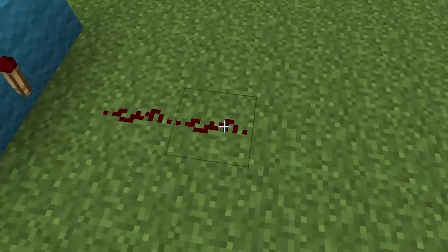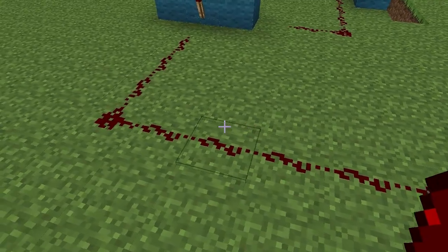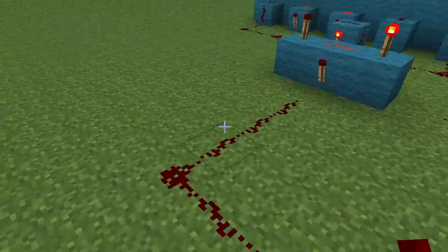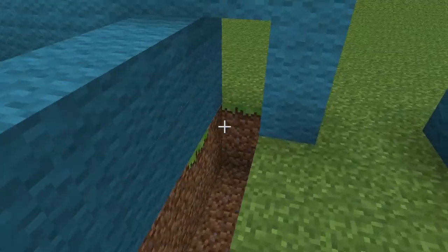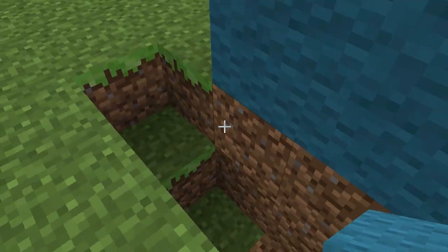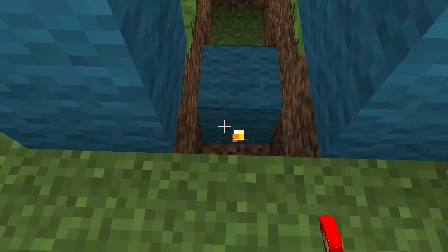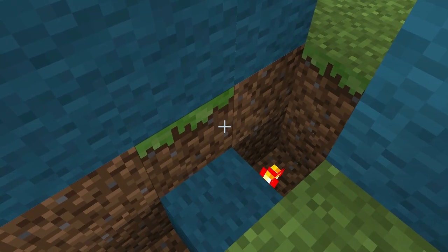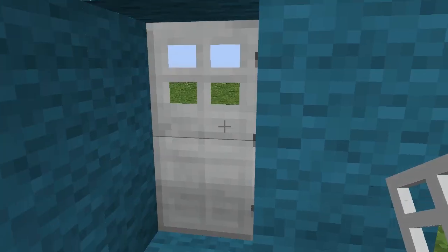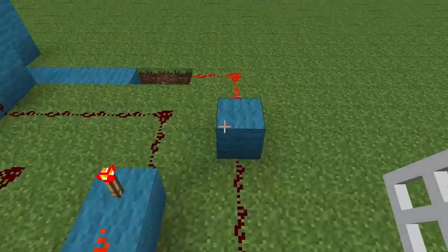Here's our output — this is the signal going to the door. We can chuck a repeater in here if it needs more distance; if it's over 16 blocks long the signal will die out and it won't open the door. To hide the Redstone, we need to make this hole deep enough. Put a block here to reverse the signal, place a Redstone torch on it, then put a block on top — that's where the door goes. When this torch lights up, it powers that block and opens the door.